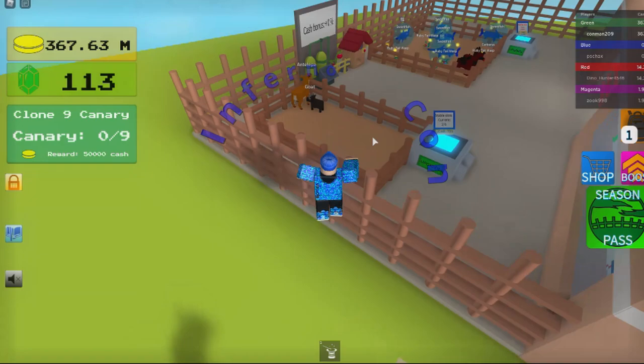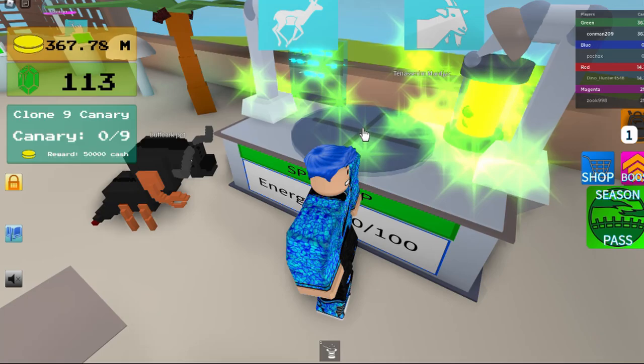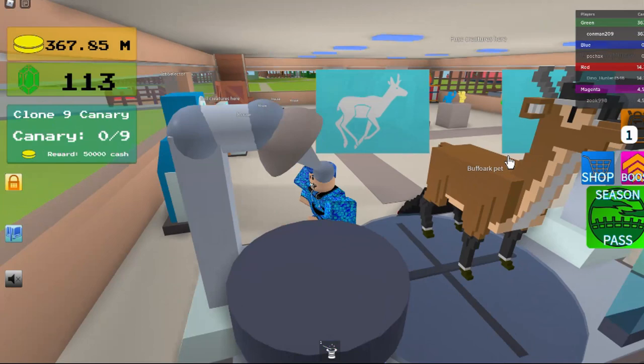Hey guys, today I'm going to be showing you how to get the Munt Jack. First, get your goat and antelope, put them in the fusion chamber. And that's how you get the Munt Jack — then that's how it looks.